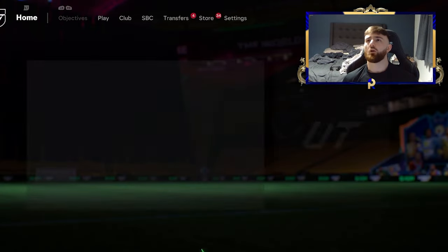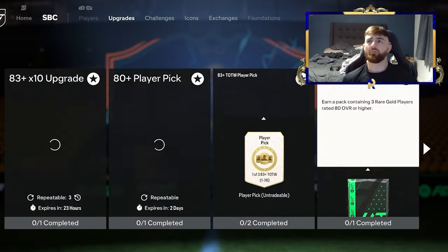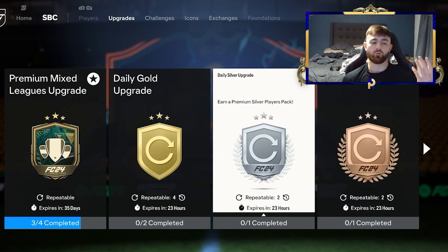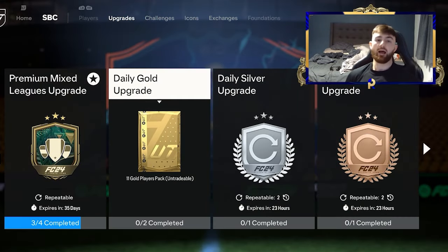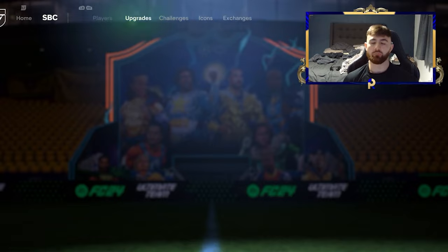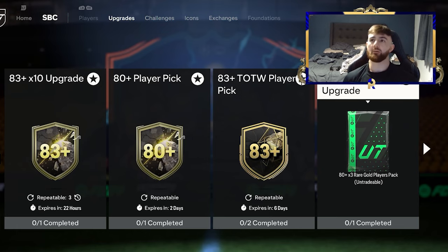We're going to pop back over to our SBC section and complete the daily bronze, daily silver and daily gold upgrade. The reason being is because all of these are essentially free - this is two bronzes, this is two silvers. Then we've got 44 cards that essentially gets you the completion of these, because on return you also get a small silver from a small bronze pack. So at this point we've now got 44 gold cards, four of them rare, and we've got our premium mixed league upgrade.